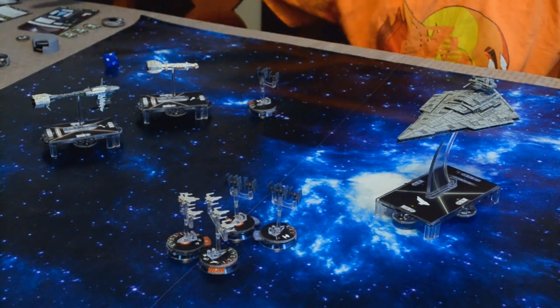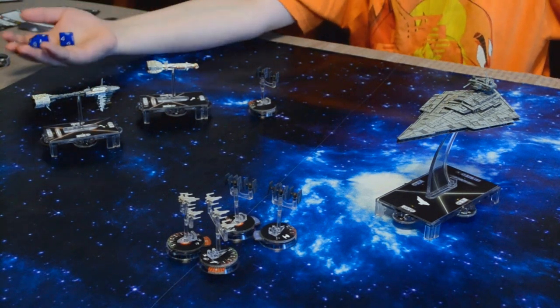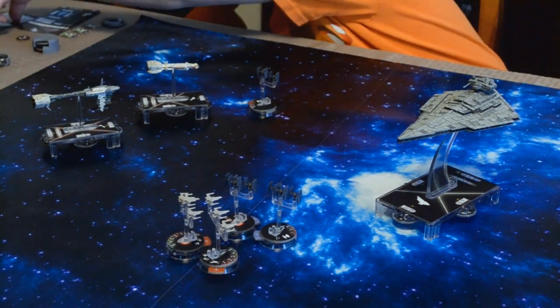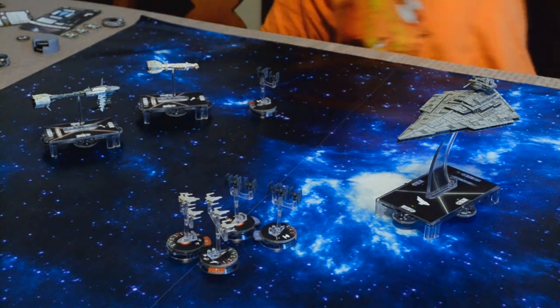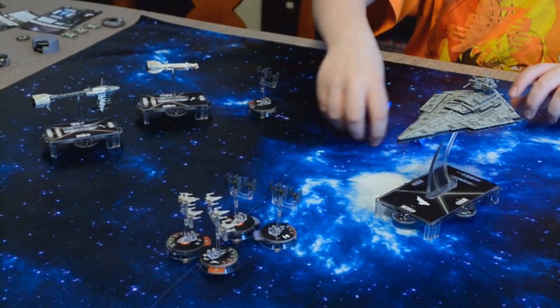With this guy — who are you attacking? I can use Swarm. Plus her ability. So you get four attack dice? Swarm lets you reroll one. You get an extra attack die and you get to reroll one. Go ahead. You've got two accuracy and a hit. You're attacking Luke Skywalker. I'm using the accuracy. Reroll the accuracy — you're on Luke Skywalker so I'll use both. You get two hits there.